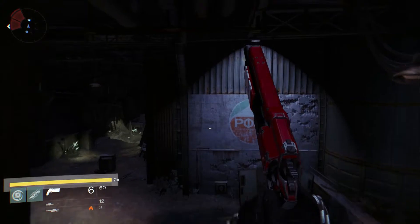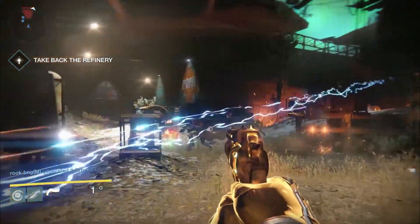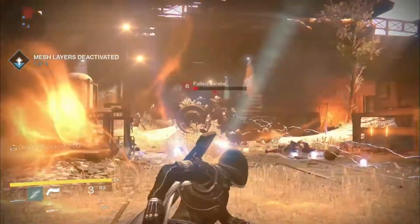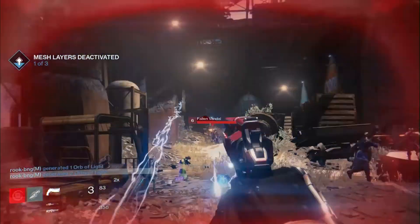Something else I noticed that didn't seem to line up in this gameplay is how Golden Gun works. Here the Hunter activates Golden Gun and it doesn't use up any of the player's light, but when they activate Golden Gun later it drains some of the player's light. Also notice how Golden Gun only has three shots — I'm thinking that if you don't use all three shots, your light will just drain out.